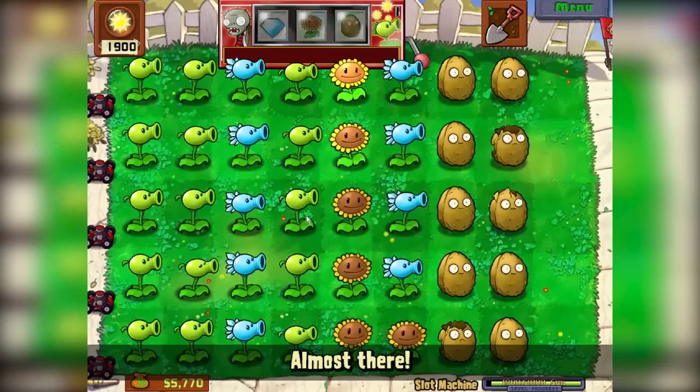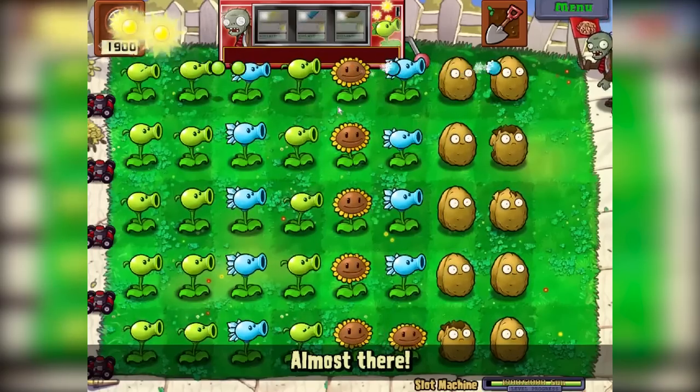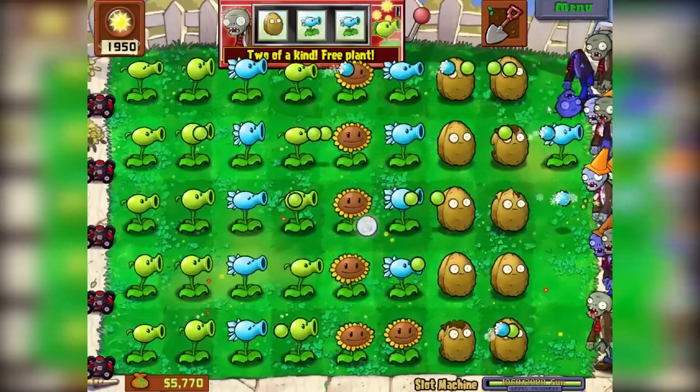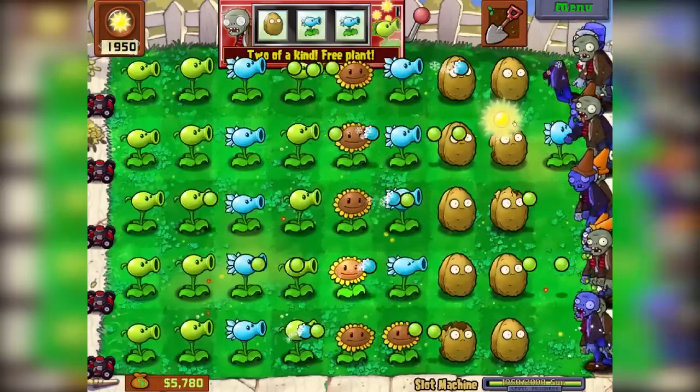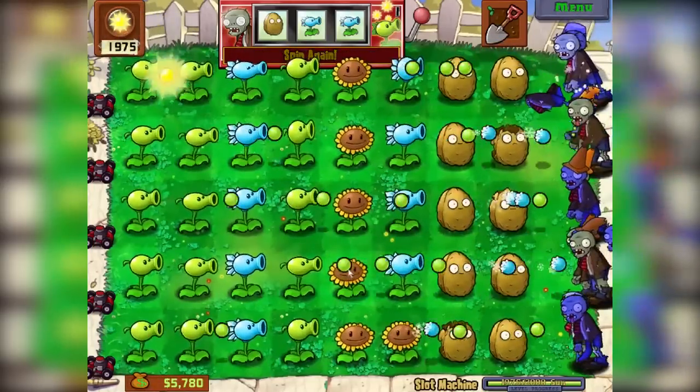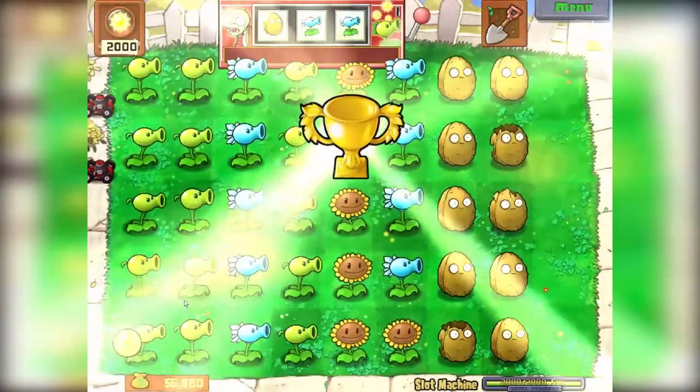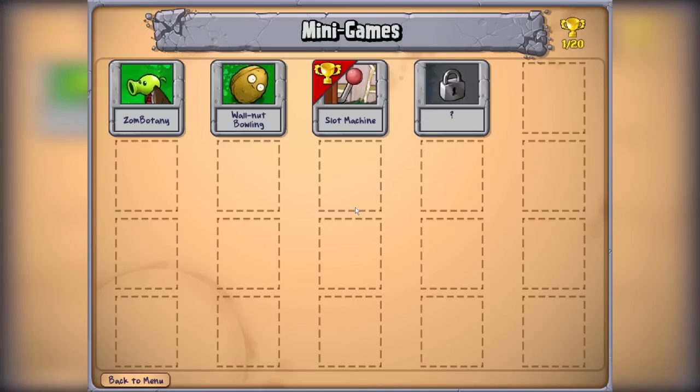Maybe once more. Almost there. Oh, I got the ice one — we'll sacrifice him in the front. We're 25 off. Did we get it? We did it! We got a trophy and a diamond, and a bonus as well — that's awesome. $7,000 we got now. We got a trophy on that one.